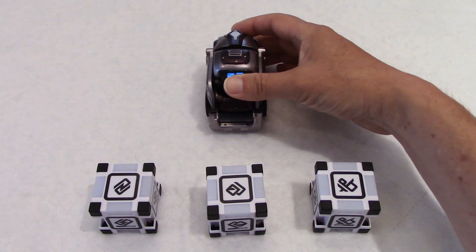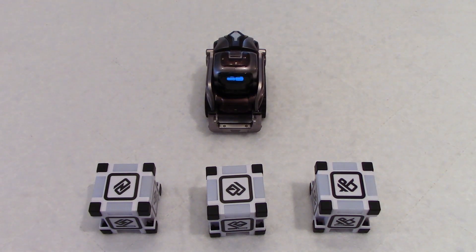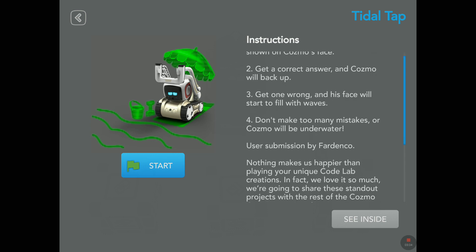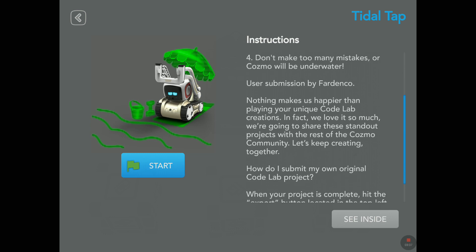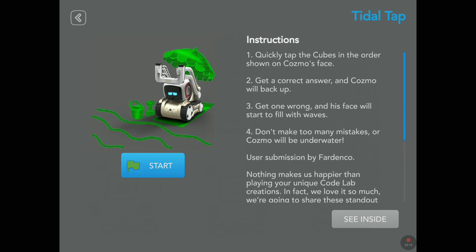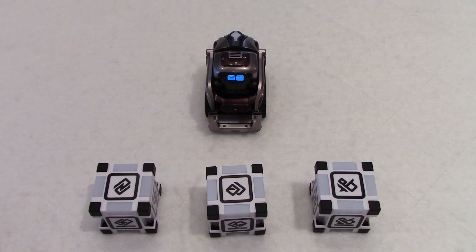Like we said, Cosmo, we have no idea what this game is all about. So let's look at the instructions: quickly tap the cubes in the order shown on Cosmo's face. Get a correct answer and Cosmo will back up. Get one wrong and his face will start to fill with waves. Don't make too many mistakes or Cosmo will be underwater. User submission by Fardenko. Okay, so it looks like we need to tap the cubes in the order we see them on Cosmo's face. I'm going to tap on start right now and see what happens.